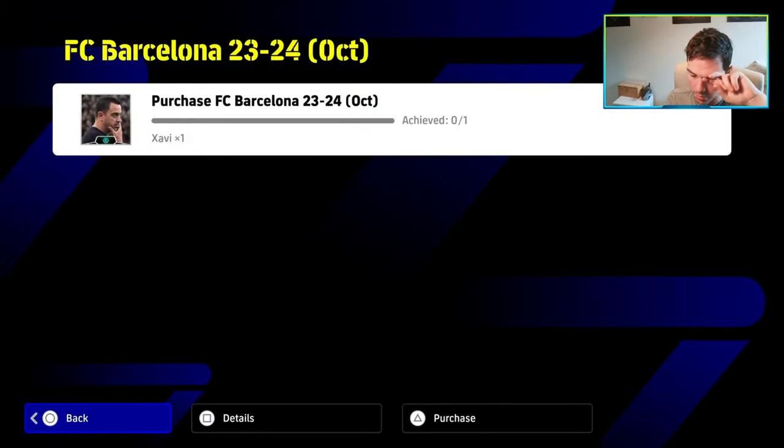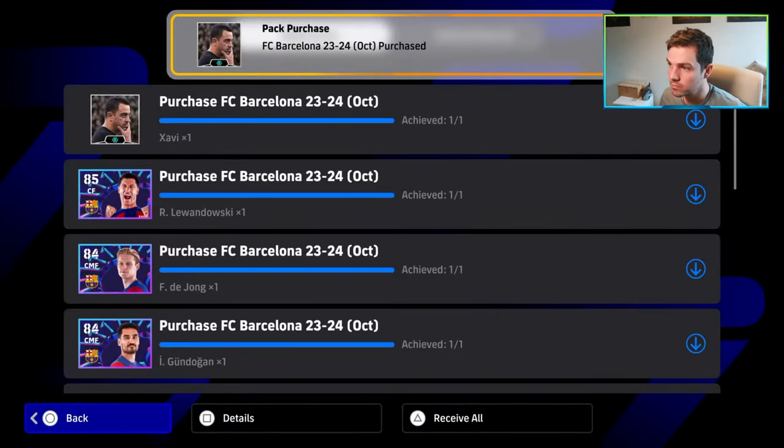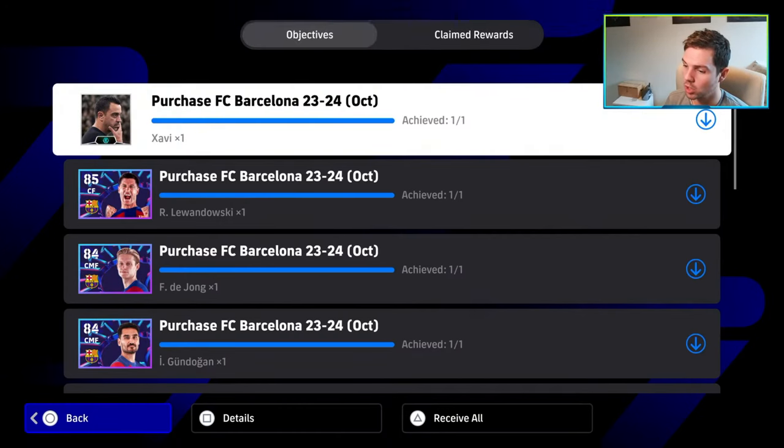We'll buy the Barca pack. Tomorrow we might get the Manchester United pack because we do have the coins. We've got the Barcelona pack here — these are all the players that we get. We can download them now. Receive all.